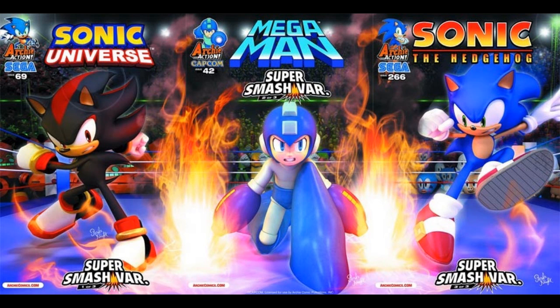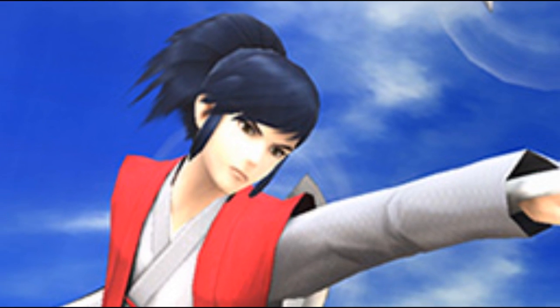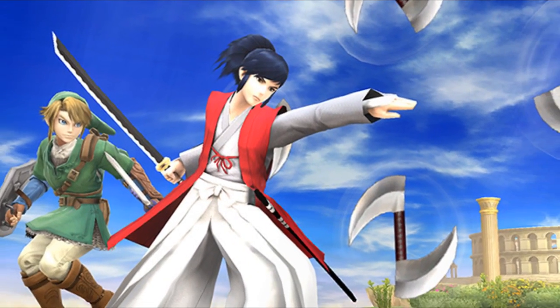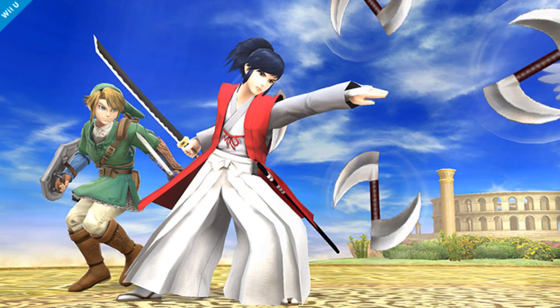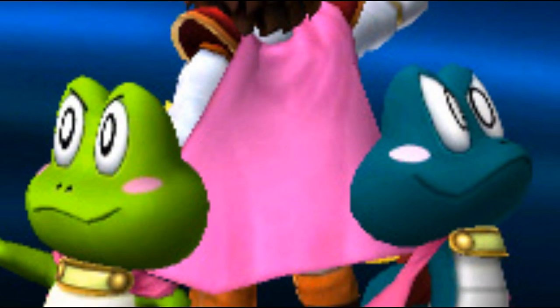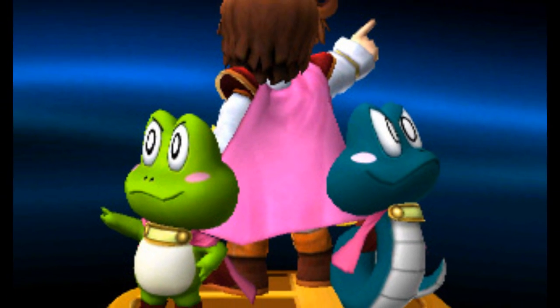RG Comics is releasing Smash Brothers related variant covers of Sonic the Hedgehog, Sonic Universe, and Mega Man, and the three covers connect. Takamaru, the samurai who fights aliens in the Japanese game Mysterious Murasame Castle, has been confirmed as an assist trophy. And another Japanese character, the Prince of the Sable Kingdom who can turn into a frog or a snake, also joins the assist trophies.